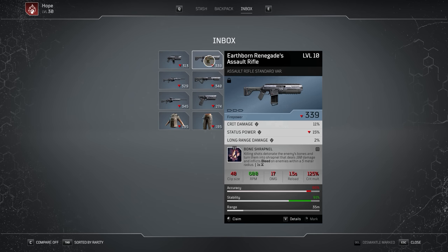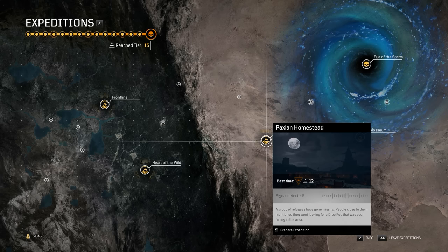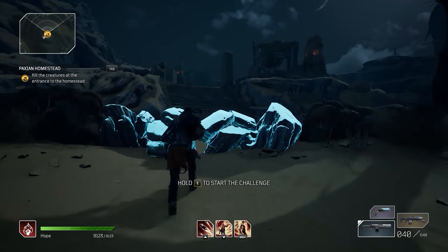Okay, so what you need to do first is go to your stash, grab this weapon, place it into your backpack, and then equip it. Next, run over to the expedition's bench and select any expedition you want, preferably one that does not cost you drop pod resources. Load into that mission, and you are ready to begin.